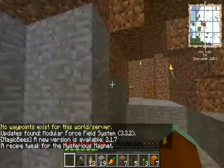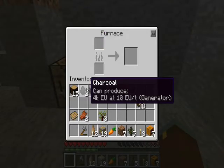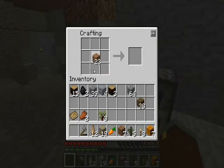Hey guys, welcome back to FTB! In this episode we are... God, what are we doing? Well, whatever we're doing... I've completely lost my train of thought now. Guess we need to go find some iron and stuff.